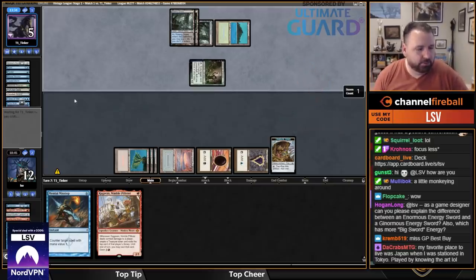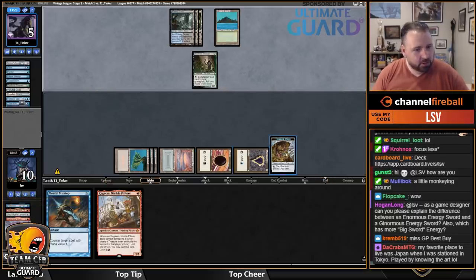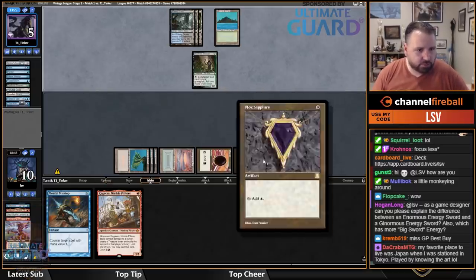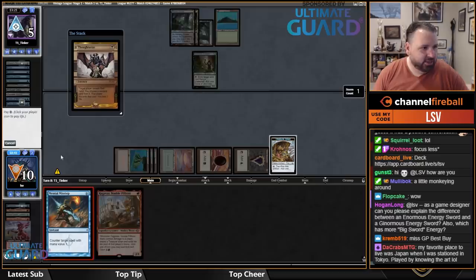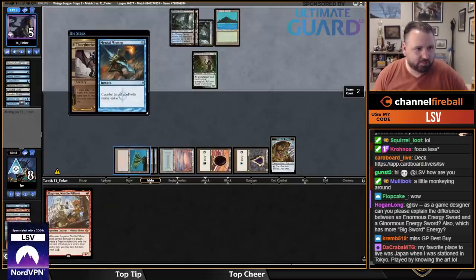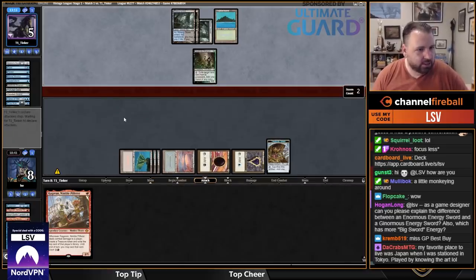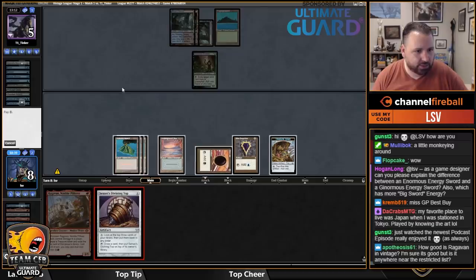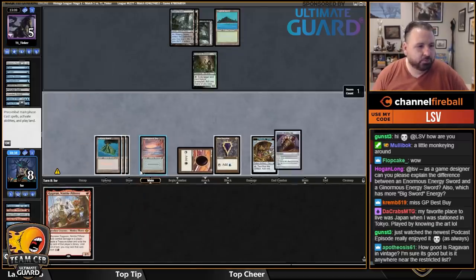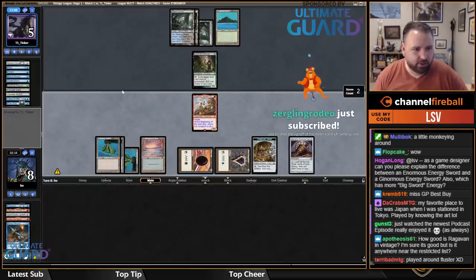This is a cantrip — we're definitely going to Misstep it. Oh, Time Walk! If their last card is a Death Rite or Death's Shadow, I'm going to count on it. They're just going to Time Walk because they can. I've been to two GPs in Bochum, Germany, and they both gave away goods instead of money because they weren't allowed to give prize money.